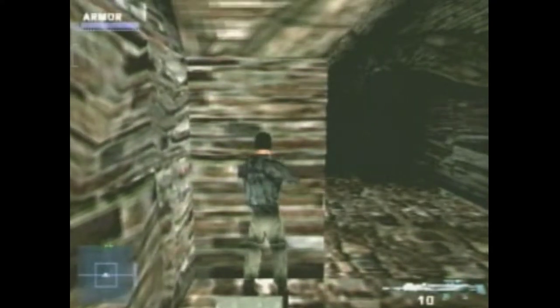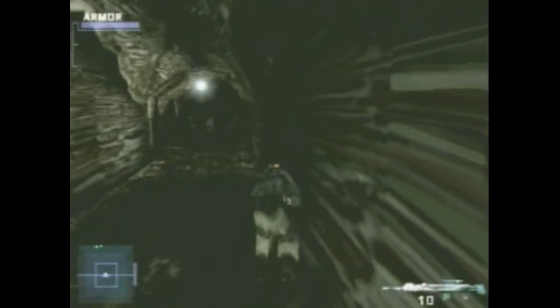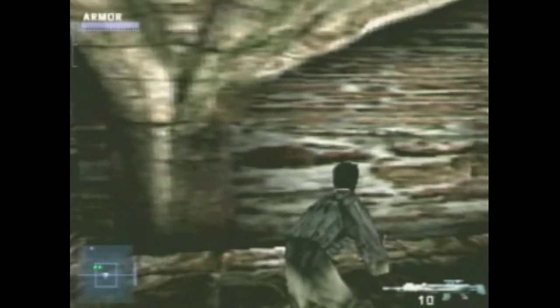So instead of killing the two guards, we're going to sneak down the hallway — and I do stress sneak. You must hold down the X button and move slowly. Now these guys aren't too bright; they're a little drowsy, because you can get this close and then just go down the right-hand corridor and they never see you.